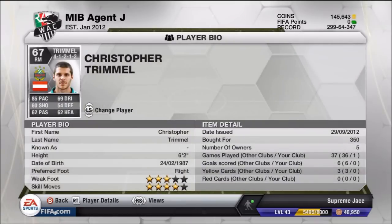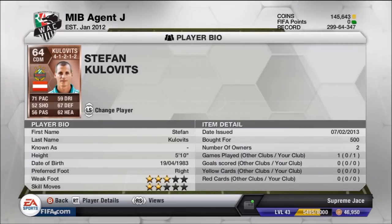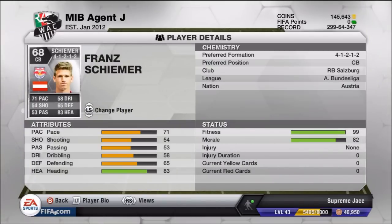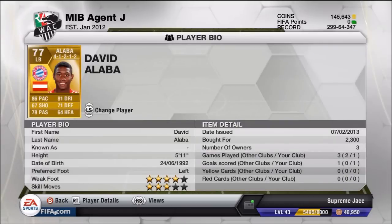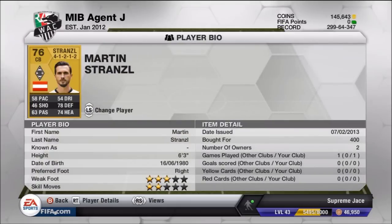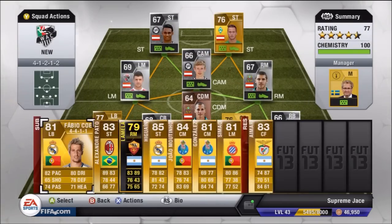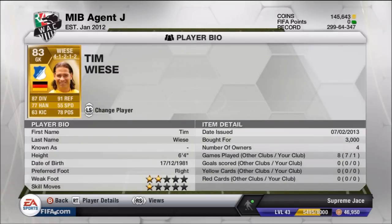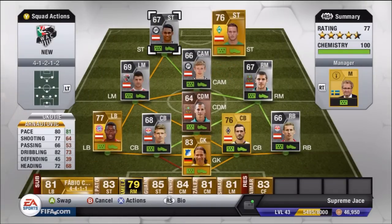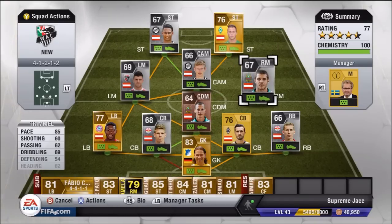Christopher Trimmer at right mid has 85 pace and he's one of my favorite players from this squad because he's got a hidden long shot stat, and I love taking long shots with players. David Alaba here from Bayern Munich - I watched him play against Arsenal yesterday but he doesn't really push up the field much. Our goalkeeper Tim Weisser is there mainly because I wanted a strong keeper. Top players from this team would be Anortovic, Trimmer, and Alaba on defense.